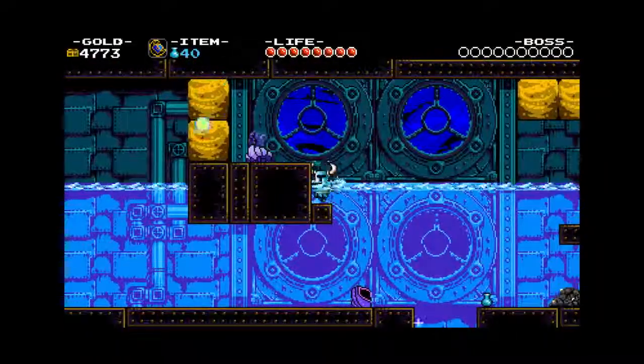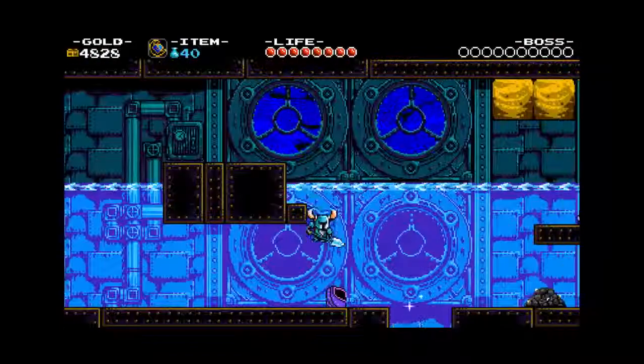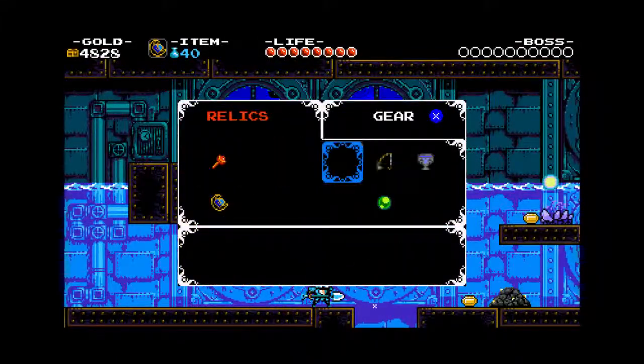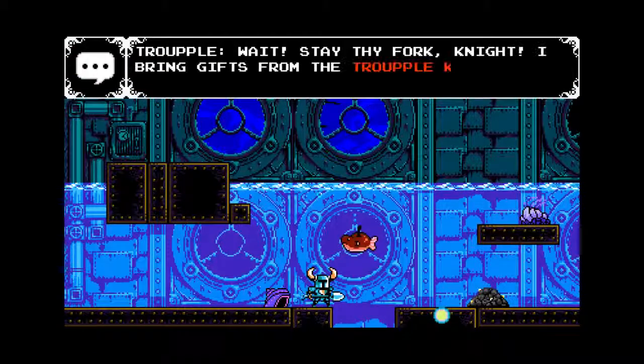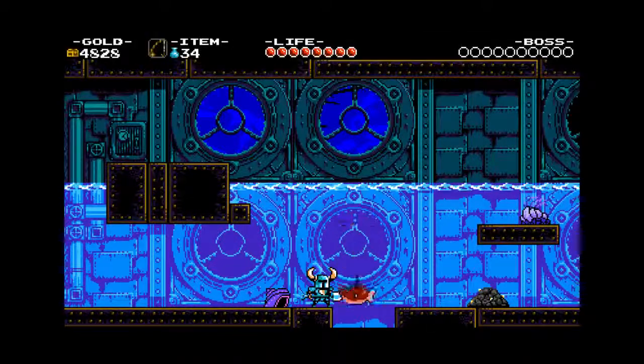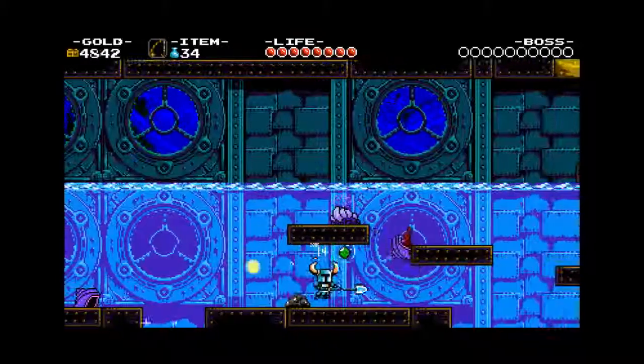You can see those sparkles coming from the pit — that is where we use the fishing rod. We just wait and can use it to basically refill the chalice if we need to.